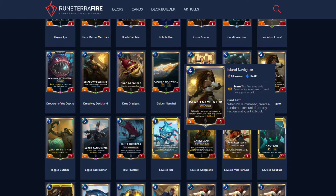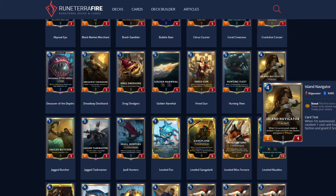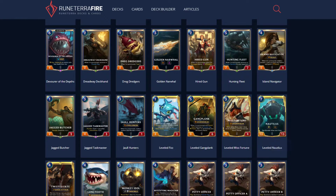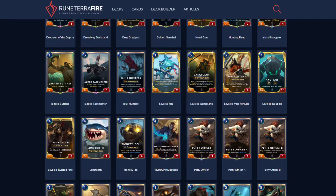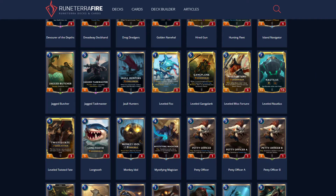Island Navigator is a Scout card — I don't see people using this much, but it helps proc MF's level-up condition. When summoned, create a random one-cost unit from any faction — Granite Scout. So in theory it's a 4/6 spread across two units that both have Scout. That's good, but do you have room for it in your pirate deck? Jacket Butcher is a one-cost 2/2: grant me plus one, plus one. This is just a good card — you're probably going to want to run it in a lot of Bilgewater decks.